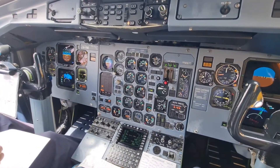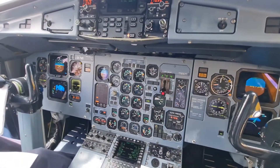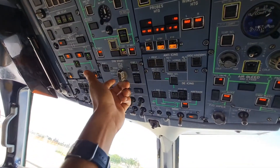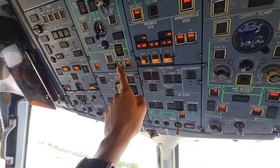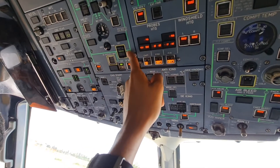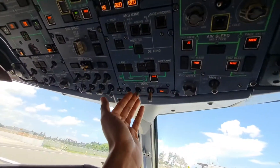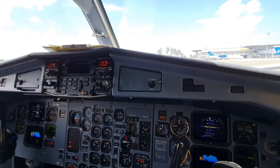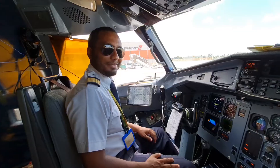After it stabilizes at 45% NH, the starter will cut and the engine will stabilize. Once it's all stable, we'll move to the off-start abort, turn it back, disconnect the GPU, check that the Gen 2 fault light is off, the BTC is connected, and the battery is showing a positive charge. We then turn on the seatbelts and emergency lights. The CDLS will come on and we will be in hotel mode.